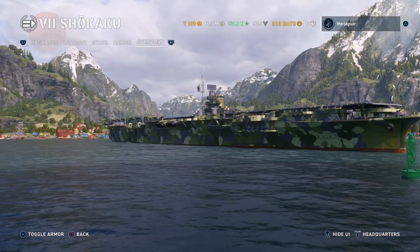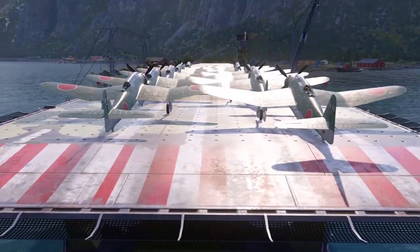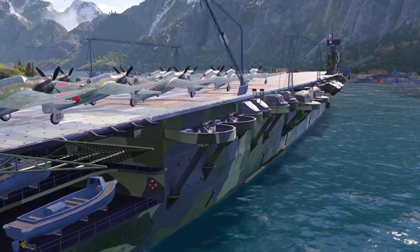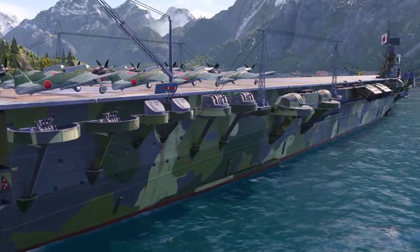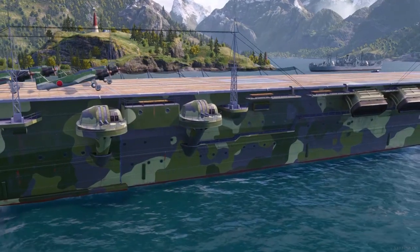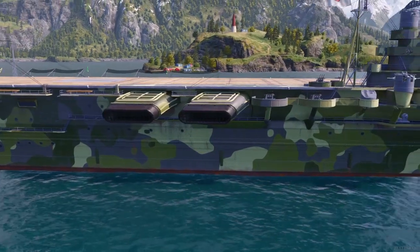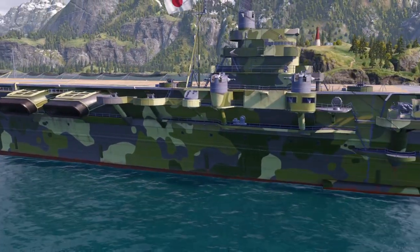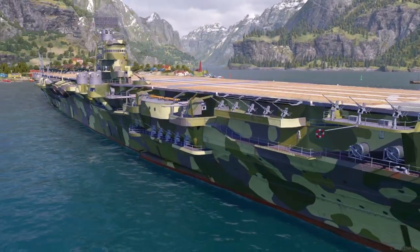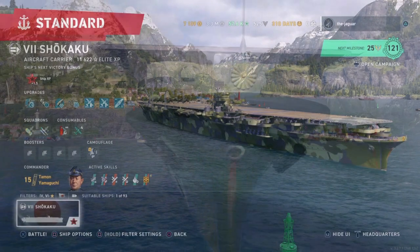Looking at the overview: stealthy aircraft with good concealment, fast aircraft with above-average speed, and secondary reach with above-average secondary battery range — and we certainly saw that. The Shikaku was a heavy aircraft carrier designed on the basis of the Hirayu, using experience gained in building ships of the same type. Compared to her predecessor, she was larger and boasted superior armor and AA armament. During World War II, the ship's AA capabilities were significantly enhanced. She entered service in 1941, and there were two ships in the series.